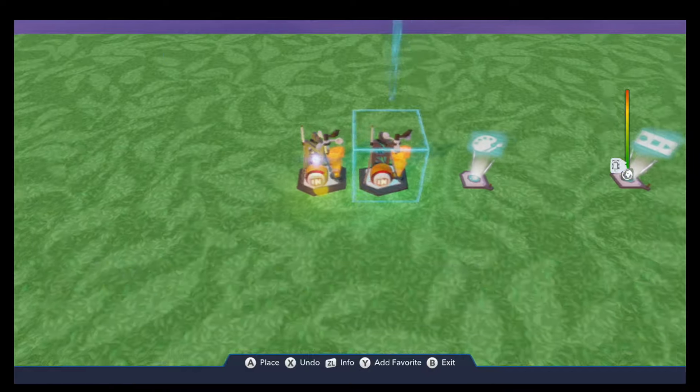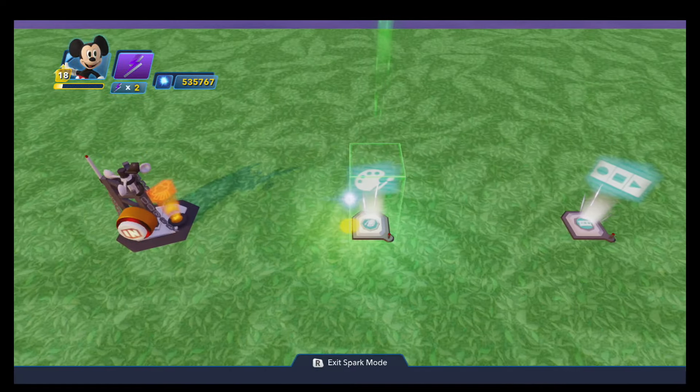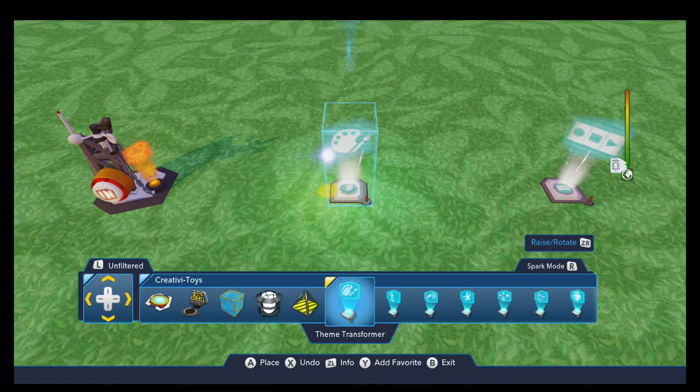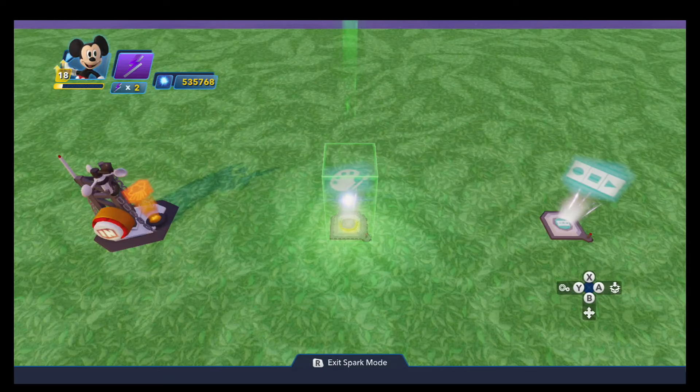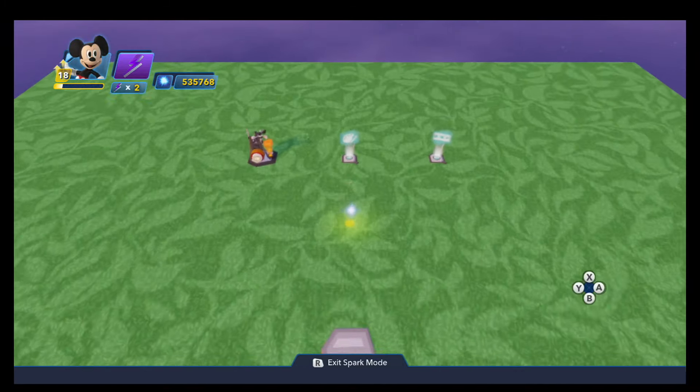The second toy that we need is the Theme Transformer. Once you purchase this from the toy store, you find it here in the Creativa Toys drawer. If you've never used this toy and you don't know much about it, you should check out episode 90 of my Toy Box tutorial series. This toy allows you to dynamically change the theme of any customizable building pieces in your toy box.